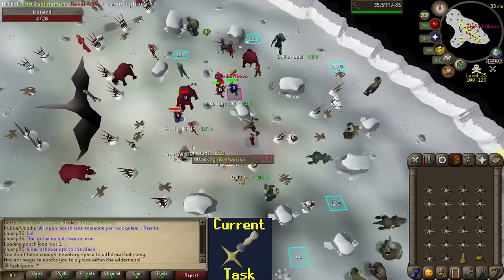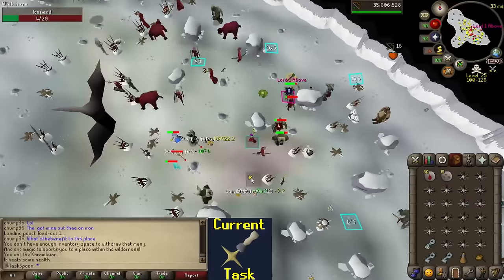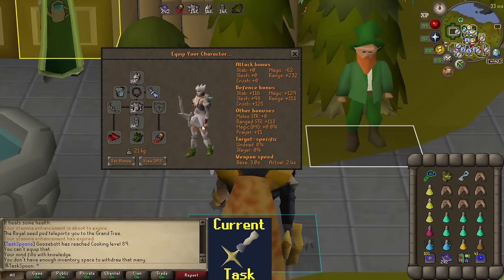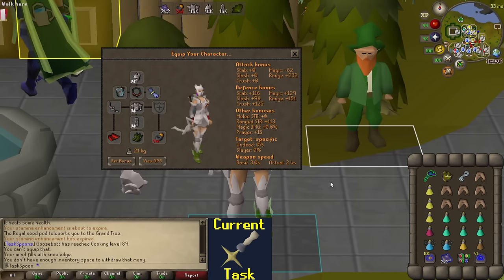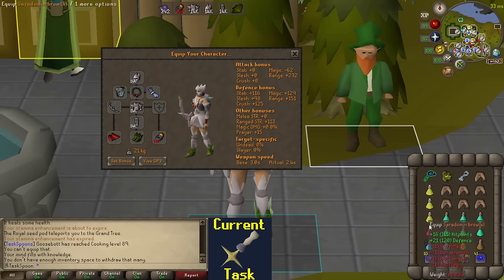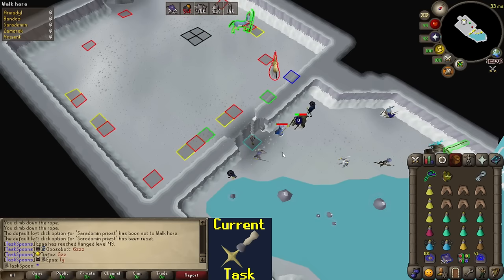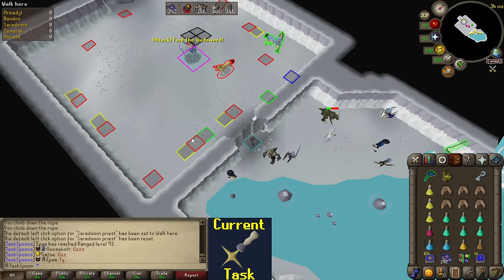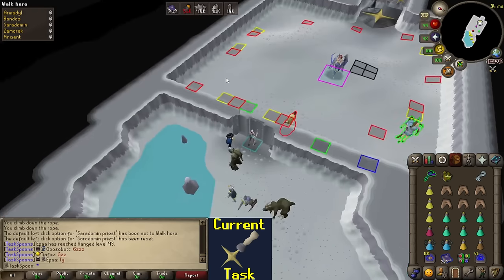Here's the gear setup I'm going with - just pulled gear and inventory off the wiki and made a few changes with what I had, and I brought some thralls. I figured thralls might help, and I got the blowpipe and Serpentine Helm to guarantee venom on the minions, ecumenical key, and bones to peaches for healing. These are the tile markers from the tile packs plugin for the Bofa method. The red tiles are the attack tiles, the yellow ones are the walks in between, the green is for the fresh start method, and the blue is where you start on repeated kills.